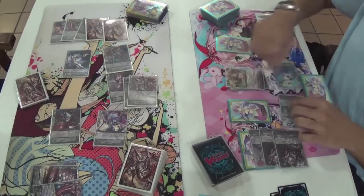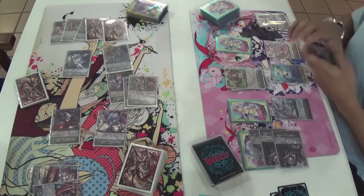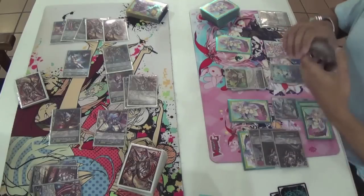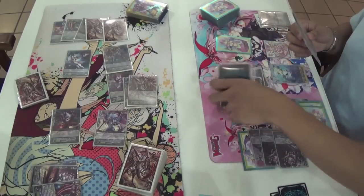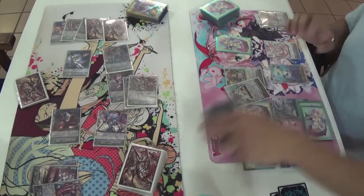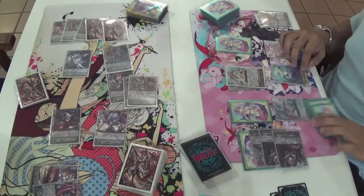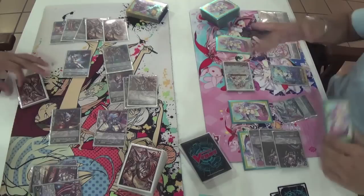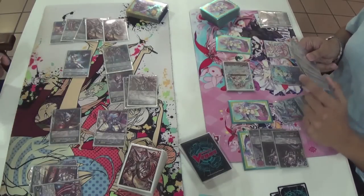In the world of guarding in Vanguard, if you're going to take one of two rearguards and they're both the same power, take the first one in case you hit a damage trigger — it makes it so much easier to guard. You can just intercept if you're not playing against Chaos Breaker. It didn't matter here, but just remember.